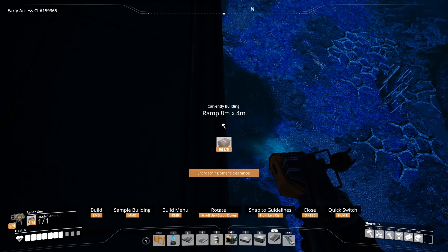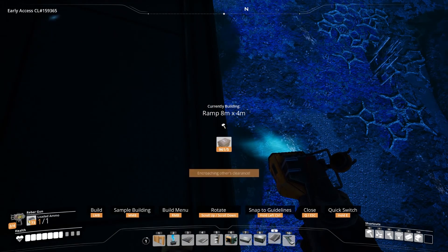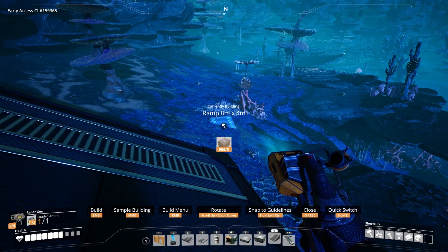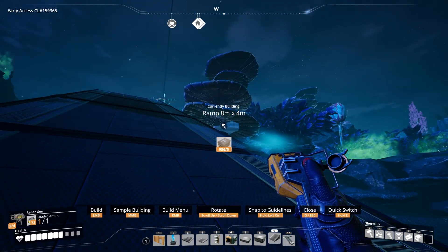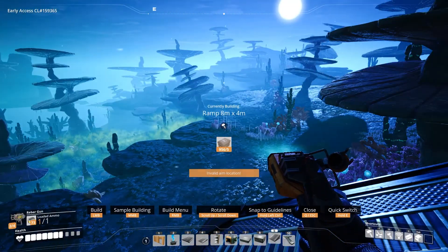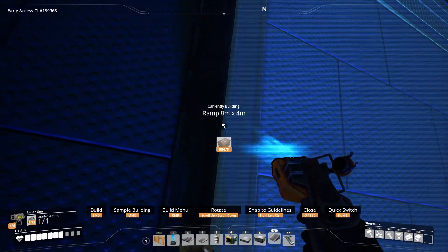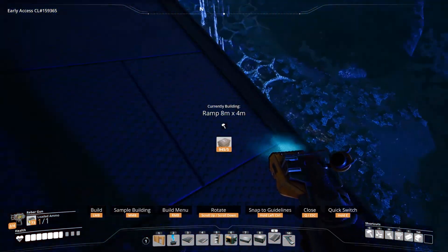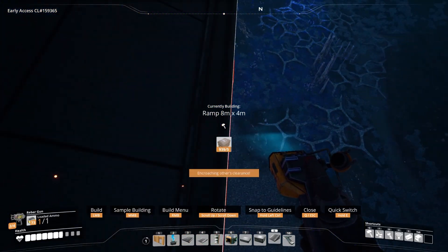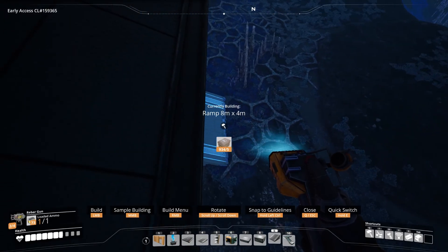I'm also trying not to fall off the ramp while building it, which knowing me is a very realistic possibility — please pray for me. Oh god, that was so close to falling off! We're getting closer to the ground so landing wouldn't be quite as deadly, but I'd still prefer to keep my hit points. There's also some kind of interesting structure down there — I'm sure we'll find out more when we get down.